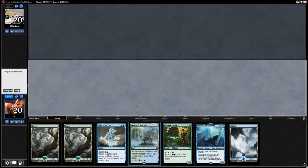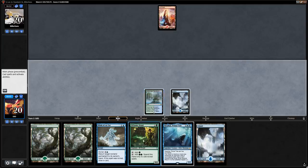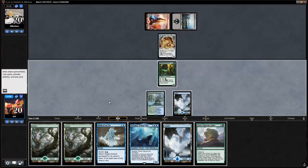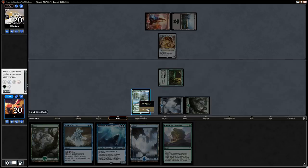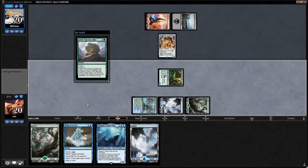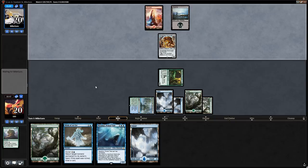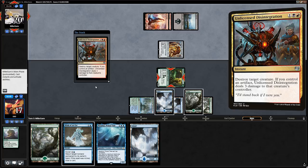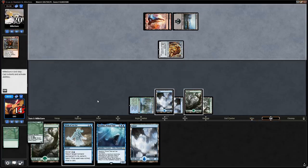Game two: hand is okay — we have the druid to ramp and can play a turn-three Blink of an Eye with kicker. No turn-one play from the opponent; we play the druid. Turn two Scrapheap Scrounger from them. We kick Grow from the Ashes and still keep up Blink of an Eye. Opponent plays Unlicensed Disintegration on the druid — we let it resolve and keep Blink to bounce the Scrapheap.